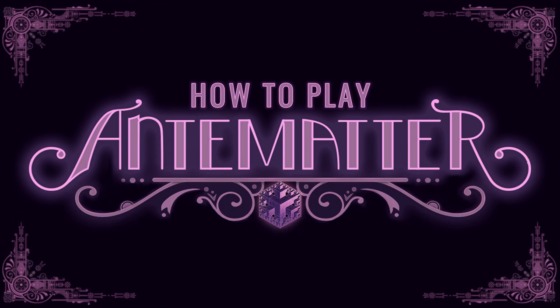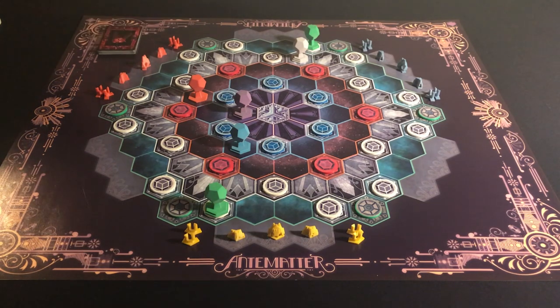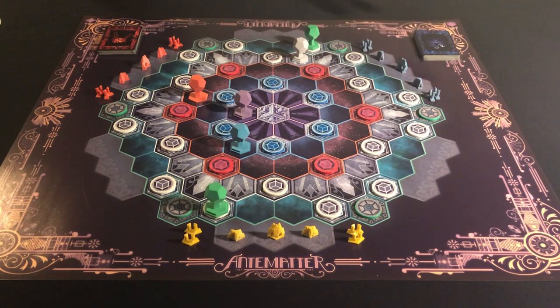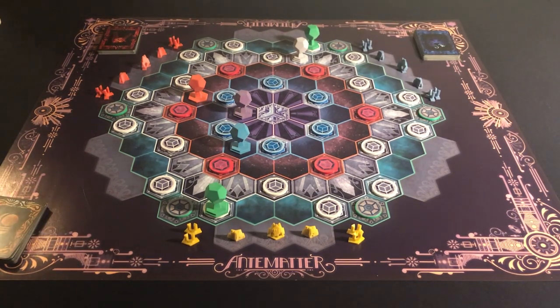First, let's take a look at our pieces. First thing you'll need to do is pick a crew. Each crew has a unique play style and comes with a deck of crew cards which are played as abilities during the game. In this demo we've picked the aggressive Faron, the mobile Isan, and the balanced Malian.